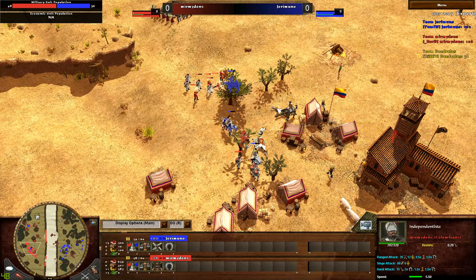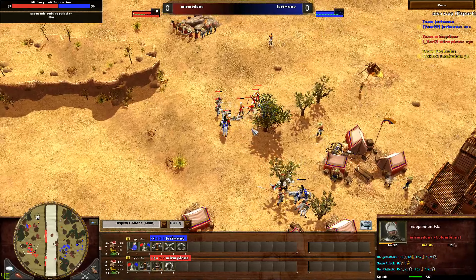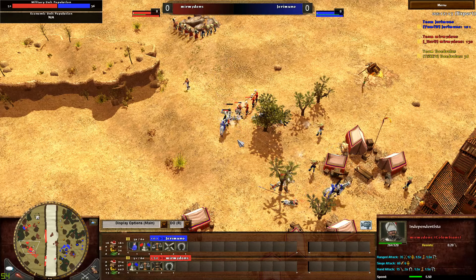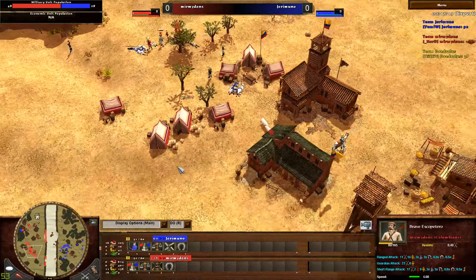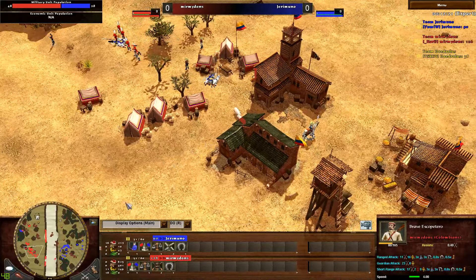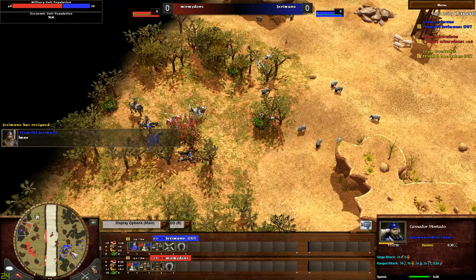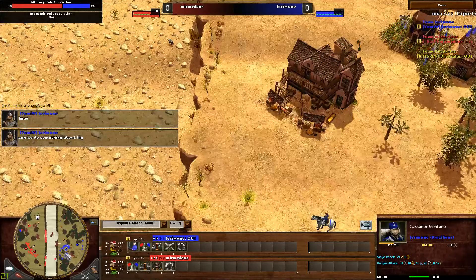Villagers joining the fight. The Yaneros are able to take down the Escopateros. But the Independistas are tanky — with 320 HP they're still alive and well, although the Escopateros have been lost. And Jermuno is resigning — with the wall.